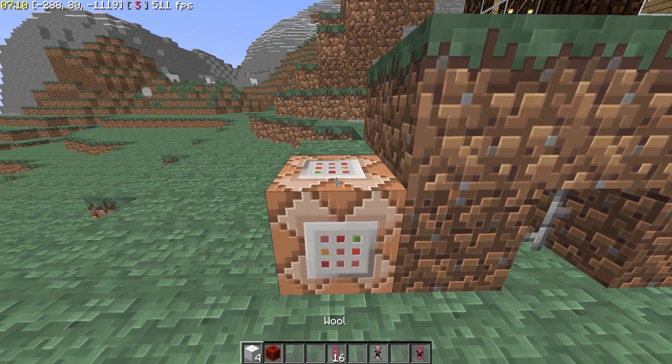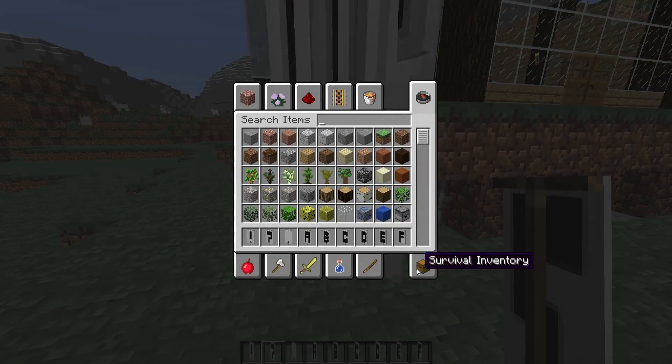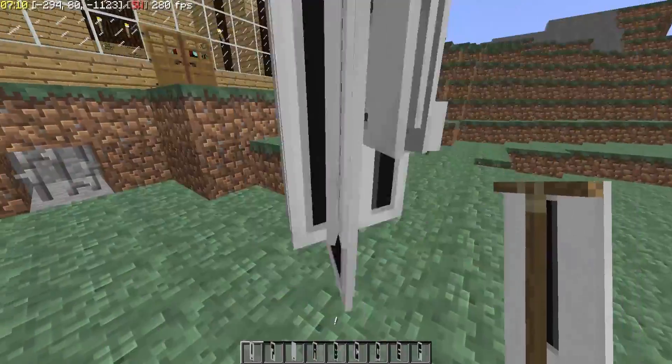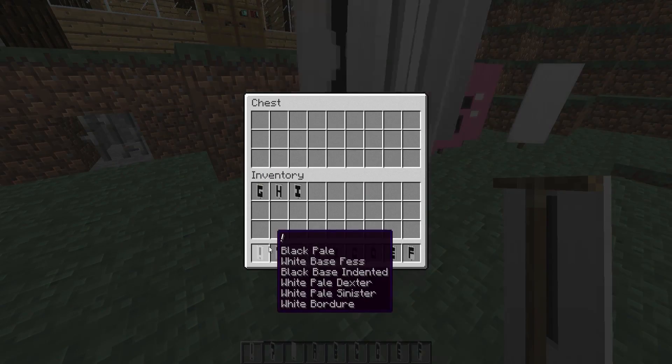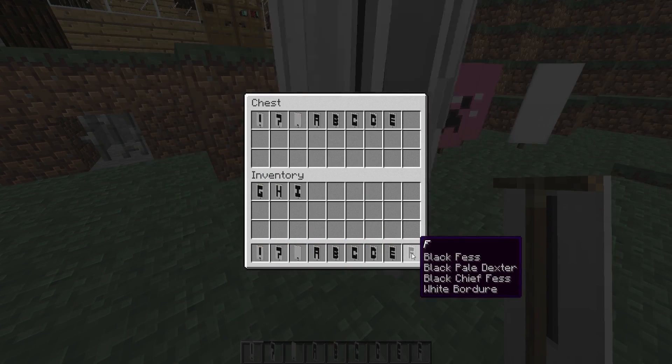It needs to be a redstone block. You guys are going to place it — you're going to crouch-click and place it on top of there. It's going to replace everything in your inventory with those items. So you guys can then go over here and take this chest and throw all of these various items in there.